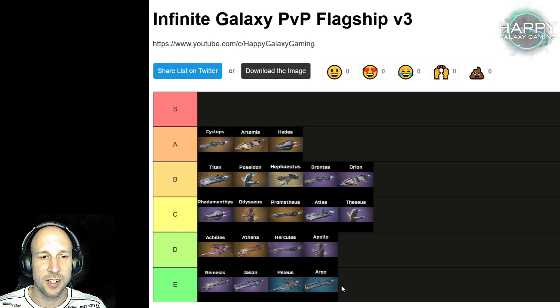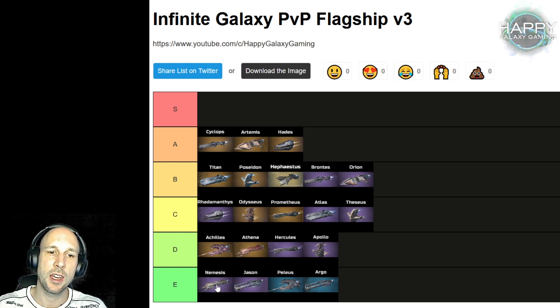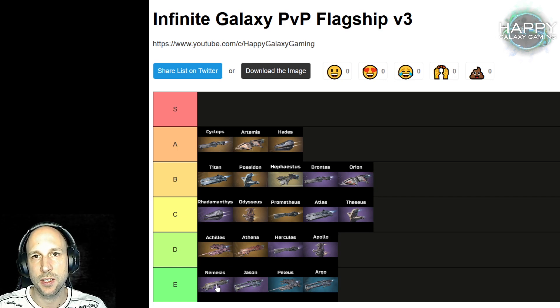Nemesis and Athena are both way too focused on flagship stats. What they bring is increased range, which can give you an advantage when fighting in a group — with higher range you will stay behind the other warships of the group, and this can reduce your repairs or losses.